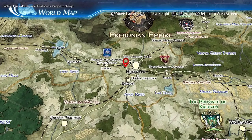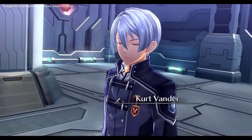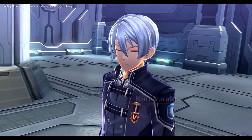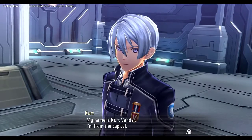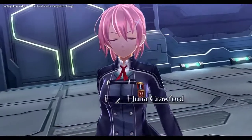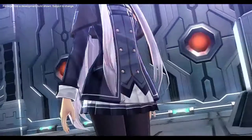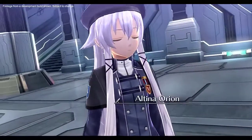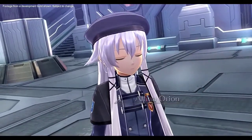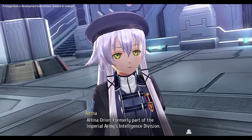Now, before we go any further, let's meet the characters you will be spending most of your time with in Trails of Cold Steel 3 — introducing the new students of Class 7. My name is Kurt Vander. I'm from the capital. I'm Una Crawford. I transferred here from the Crossbell Police Academy. Altina Orion, formerly part of the Imperial Army's Intelligence Division.